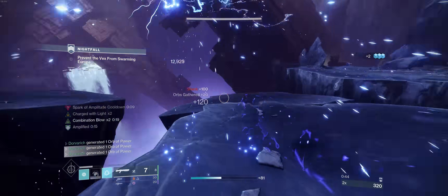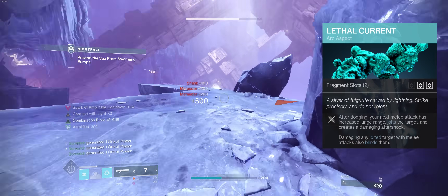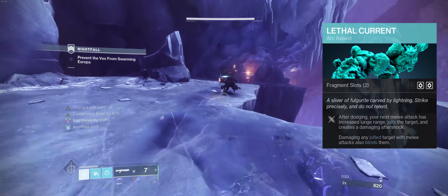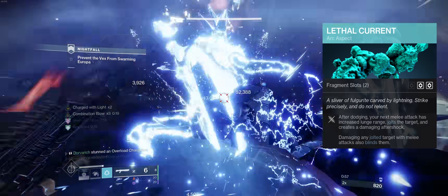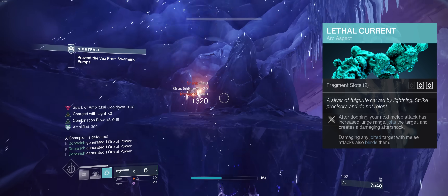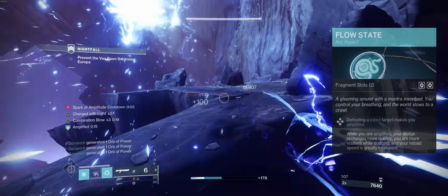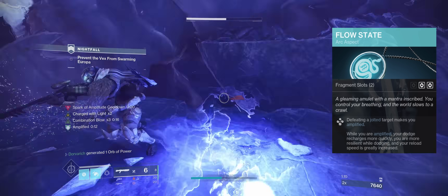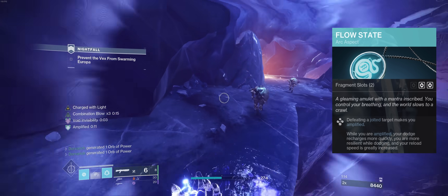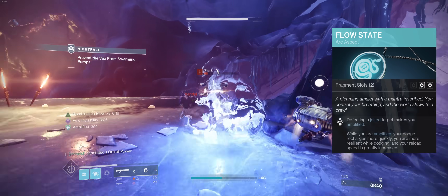Next we have our aspects, Lethal Current and Flow State. Lethal Current is what gives us our chain lightning punches. All we have to do is dodge, and then our next punch will both apply the new Jolt debuff and make a lightning aftershock. And since the Jolt is applied just a moment before the aftershock goes off, the aftershock will trigger Jolt's chain lightning. Flow State is how we get amplified, and it also gives us some really nice bonuses while we have the buff: faster dodge cooldown, damage reduction while dodging, and faster reloads — all on top of the normal speed boost we get while amplified.